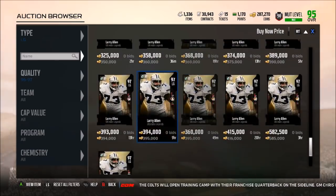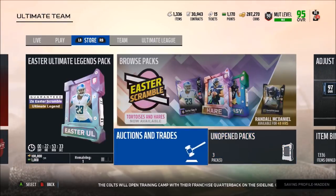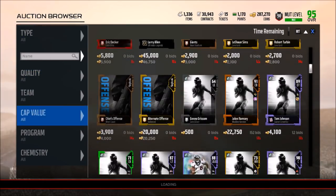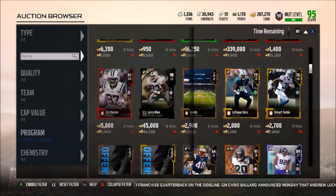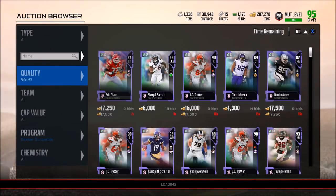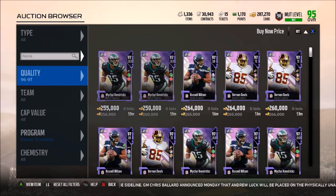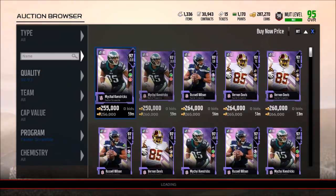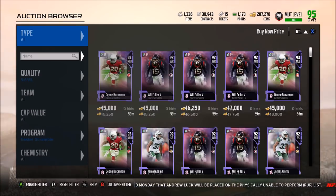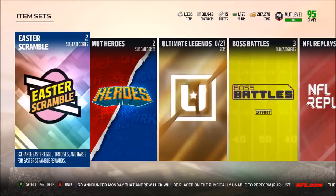Even Larry Allen has tanked because that Randall McDaniel card is probably even better than Larry Allen. But with the new solo challenge out today, expect these hares to be going down a little bit in price — we can expect to see these guys take a hit. I'm probably going to be able to do a tortoise today, especially if I do that solo challenge. Looking at the 96s and 97s, Michael Kendrick's down to 256k, and the hares are going for about 45k now — 45k for a hare.